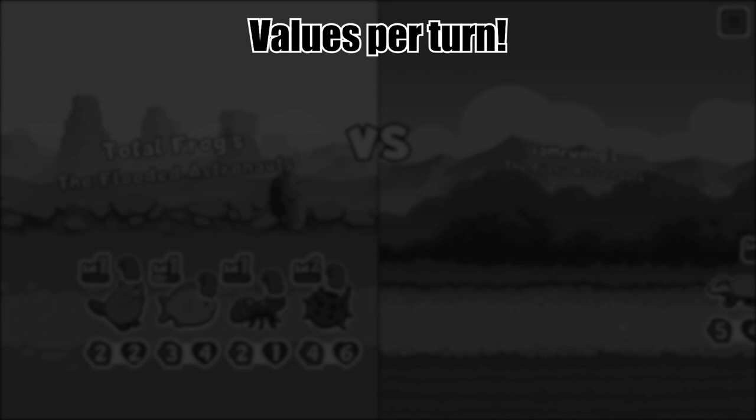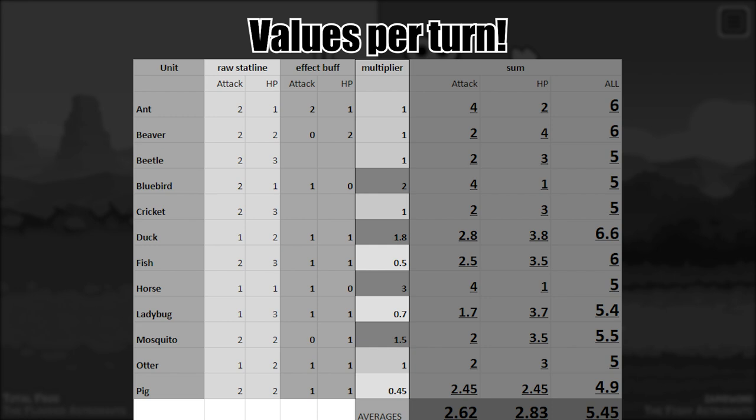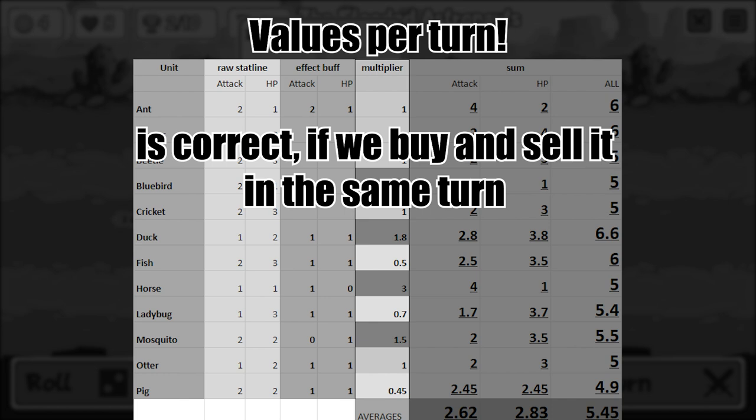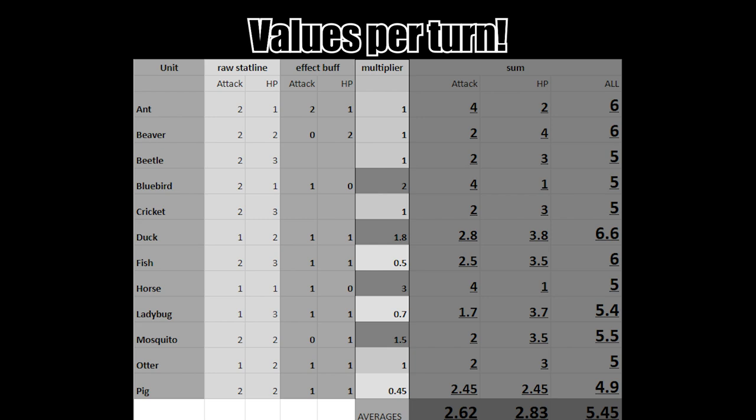Let's talk first about values per turn. This sheet is a representation of a unit's value per turn, so the plus 0 plus 2 buff of the beaver can be kept here as is if we buy and sell it in the same turn, which we actually sometimes do. But if we do, his body actually doesn't have any impact on the game, right? Because he'll never fight.